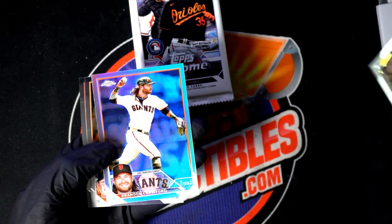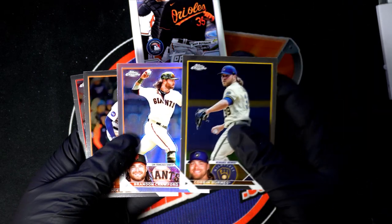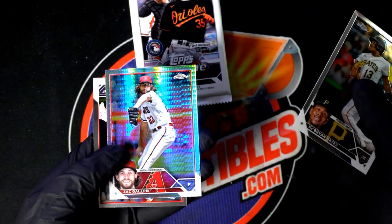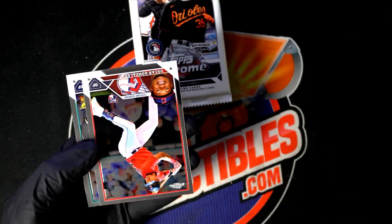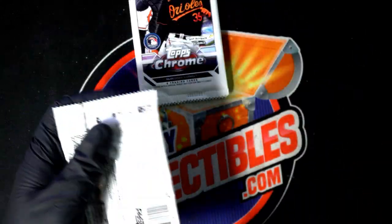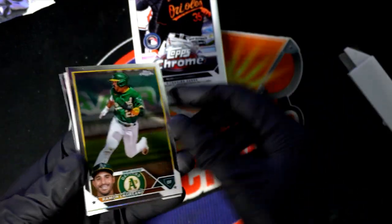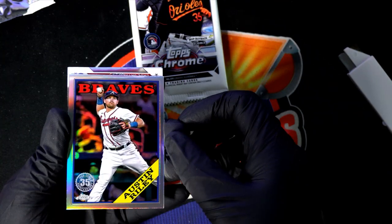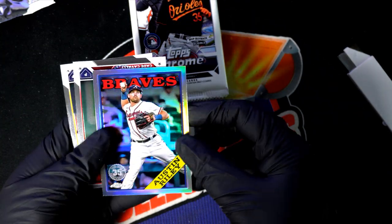Corbin Burns. Brandon Crawford Refractor. Nice — Nolan Gorman Chrome Rookie card coming out of here. There's a Prism Refractor, Zach Galen. Julio Rodriguez. Austin Riley — he's been really good, Austin Riley's been playing some great baseball.